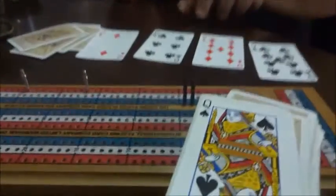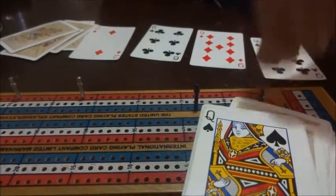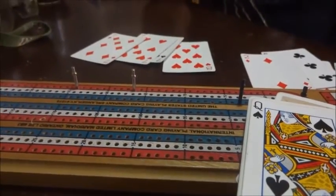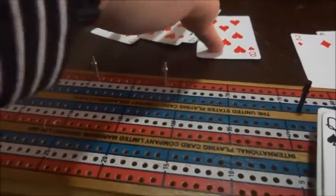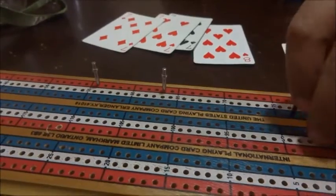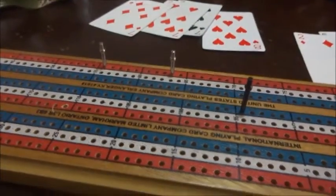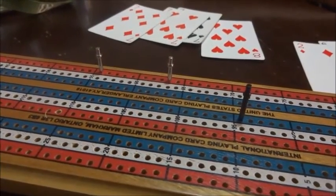Now he has nines, a nine and a six, which would be six points right there — fifteen two, fifteen four, and then the pair for six. And in his kitty he has a really nice kitty — a dozen points. He has fifteen two, fifteen four, fifteen six, and then six for the three of a kind, seven. Now if he had had a nine or a six, that would have been a twenty-four point hand. But he gets fifteen two, fifteen four, and he gets a dozen for it.